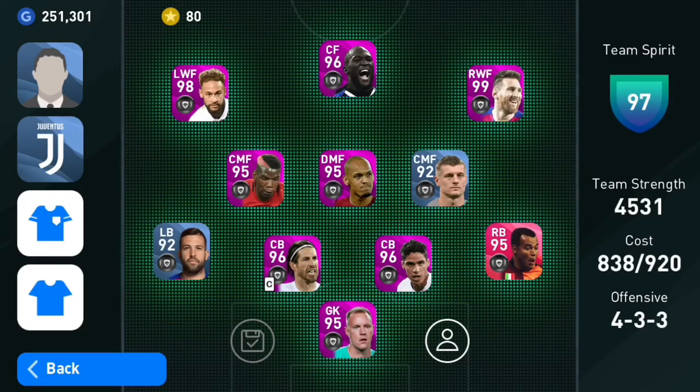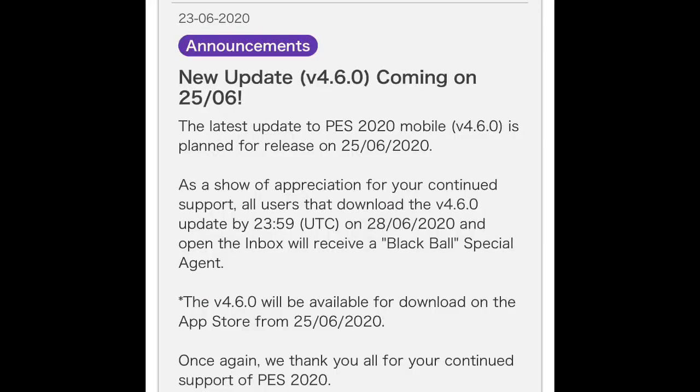What's up, Shark Gaming here, back with another video. Today I'll be talking about the new v4.6.0 update coming on the 25th of June — it depends on your area code and time zone, but it's universal: 25th of June. Konami will be rewarding everyone with a free blackball agent once you update your game.